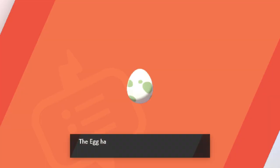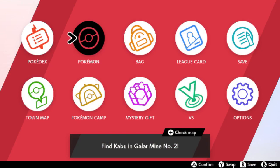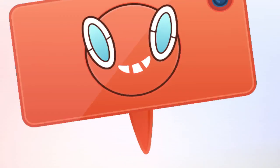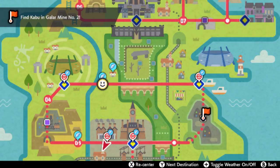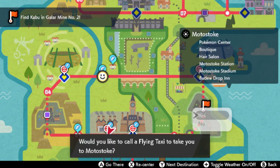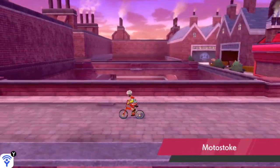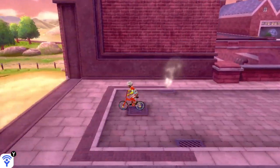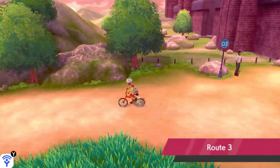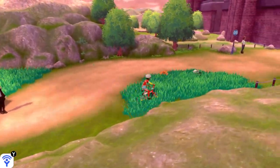Pretty much now the odds for getting a shiny Zigzagoon in this hunt are one in six hundred. So we're gonna go back to a route where Zigzagoon spawns. We're gonna choose Route 3, so we're gonna use the flying taxi to get there. Normally you want to do this with at least five eggs in your party so your slots are mostly full.